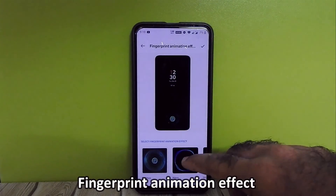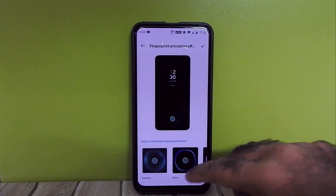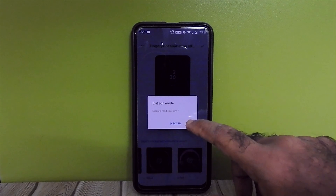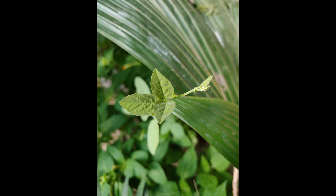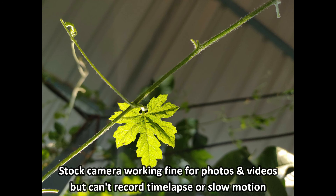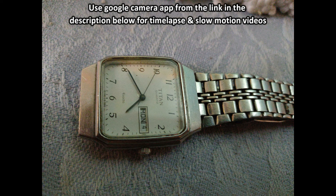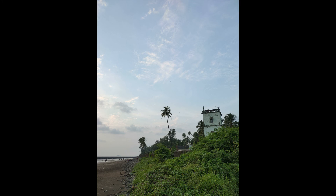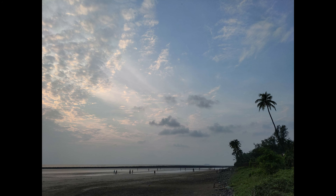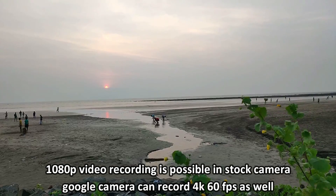Three-finger fingerprint animation effect is present. The OnePlus stock camera is working fine for photos and videos, but we can't record timelapse or slow motion in the default app. Have a look at some photo and video samples. Use Google Camera apps from the link in the description for timelapse and slow motion.